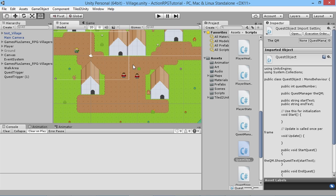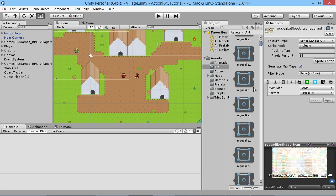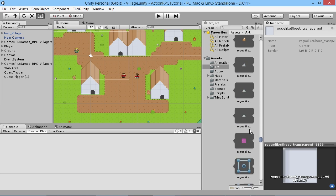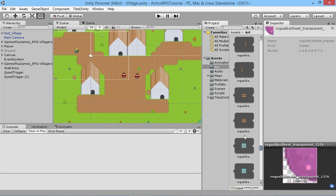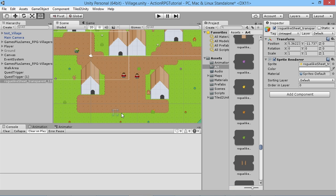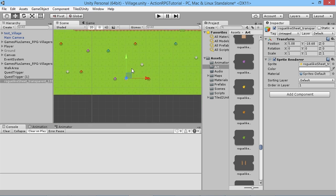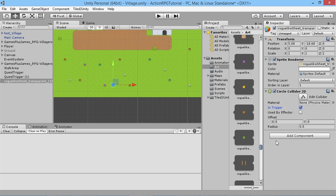In order to do this we're going to need an item to use, so we'll go into our art folder and then to our roguelike sheet. We're going to use item 1316 — it's this little yellow crystal thing here. I'm going to drop this into the scene and set it to order one in layer so we can see it, and I'll give it a circle collider 2D with a trigger so we'll be able to pick it up.